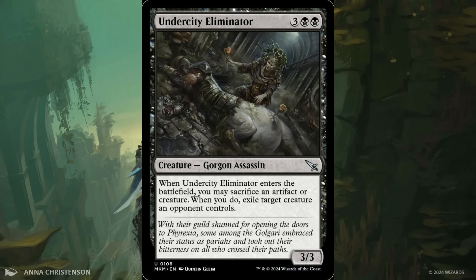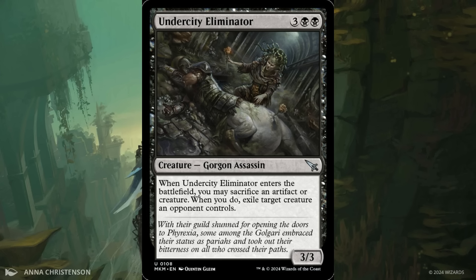Let's move on to Undercity Eliminator — 5 mana, 3 and 2 black, for a 3/3 Gorgon Assassin. When it ETBs, you may sacrifice an artifact or creature; when you do, exile target creature an opponent controls. I love a Nekrataal, a Ravenous Chupacabra, a Shriek Maw — there's a thousand creatures like this and I love basically all of them. This one, 5 mana is just so much and 3/3 is not the best stat line, but in Limited you'll play it basically every time because ETB removal is always good. And there are clues on just about every card in this set, so it should be easy to fuel.